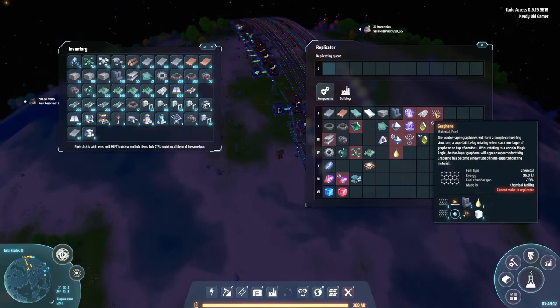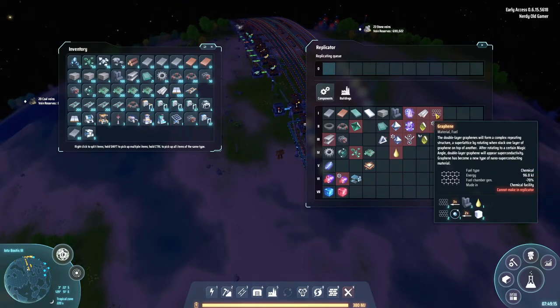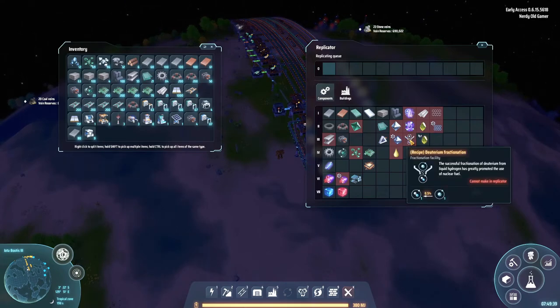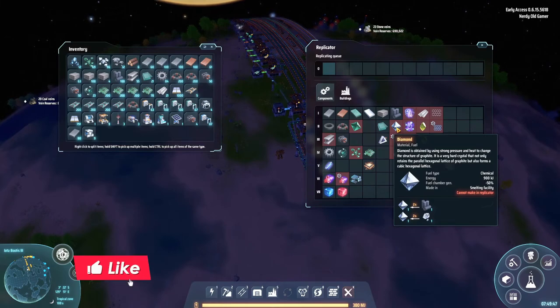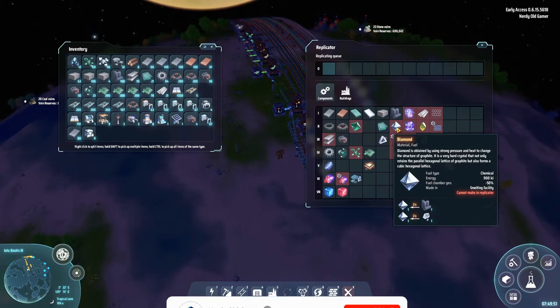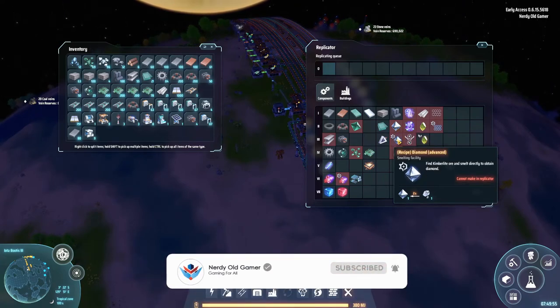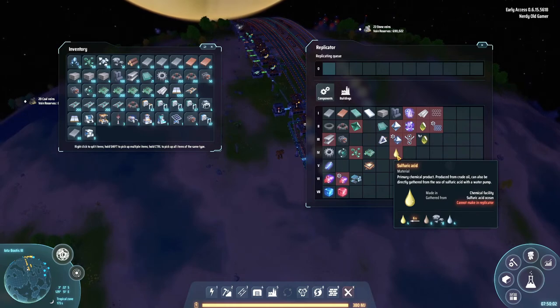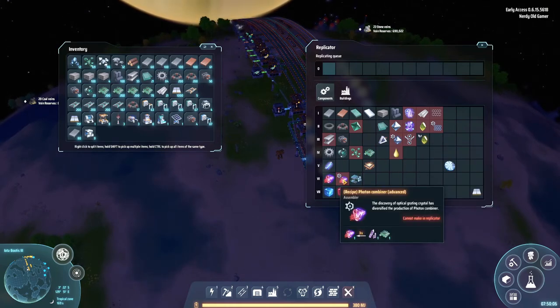Let's take a look at those recipes. Refined oil and hydrogen can be turned into graphite and more hydrogen. That also turns hydrogen into deuterium. We have diamonds, advanced diamonds, sulfuric acid which we're not using for anything yet, and here we have photon combiner.